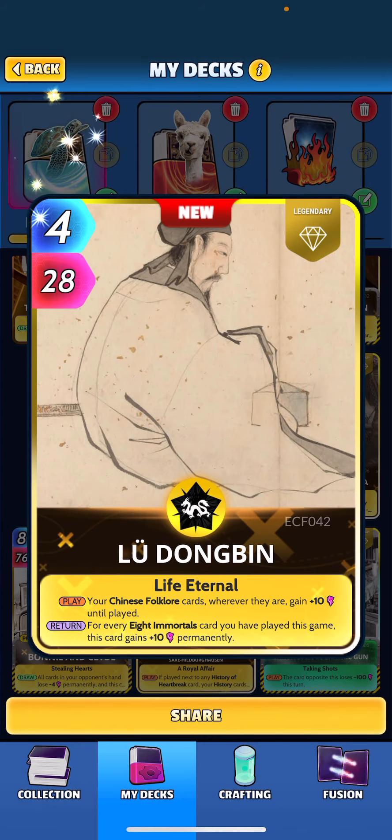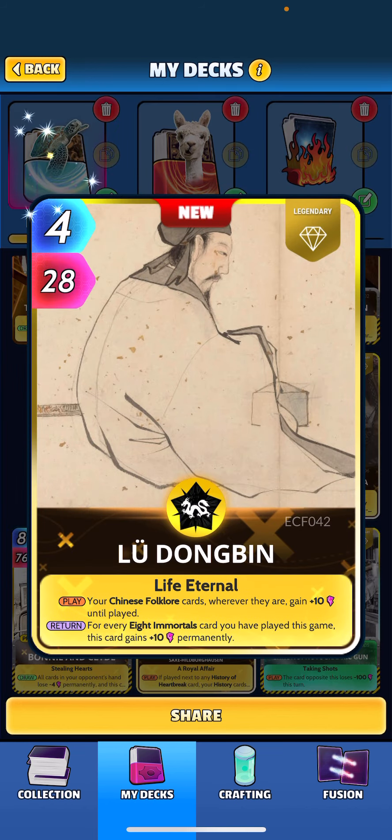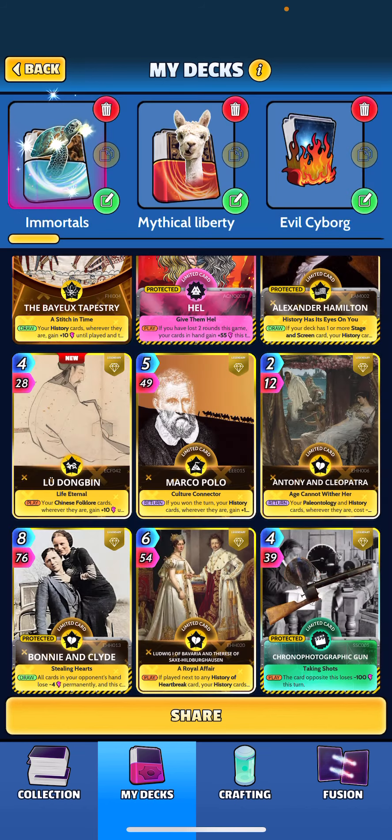We have one more: Lu Dongbin — your Chinese folklore cards wherever they are gain plus 10 until played, and when returned, for every immortal you've played this game, this card gains plus 10 permanently. So this card at the end of the game is typically our heavy hitter for 300-plus power, and it'll be cheaper too — maybe cost three to play. Nice heavy hitter.